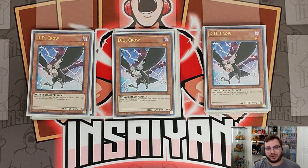D.D. Crow is also really strong against Despia — you target their Branded in Red and then Branded in Red can't resolve. Against Swordsoul you can do it on any of the Tenyi monsters, like if they put a Vishuda in the grave and you're worried about it, or if they're doing the Baxia play targeting the Moye. Honestly just a really strong hand trap — probably the best one in the format right now.